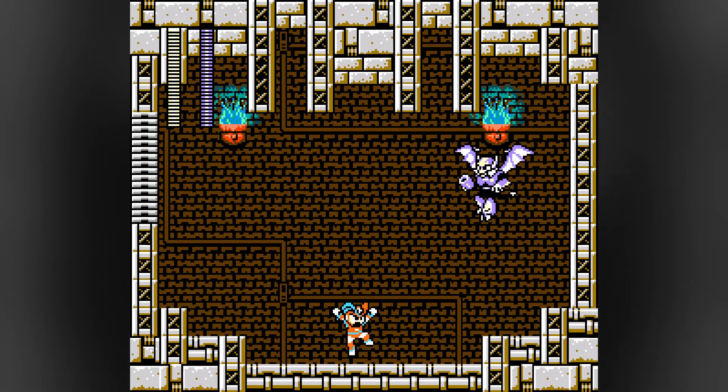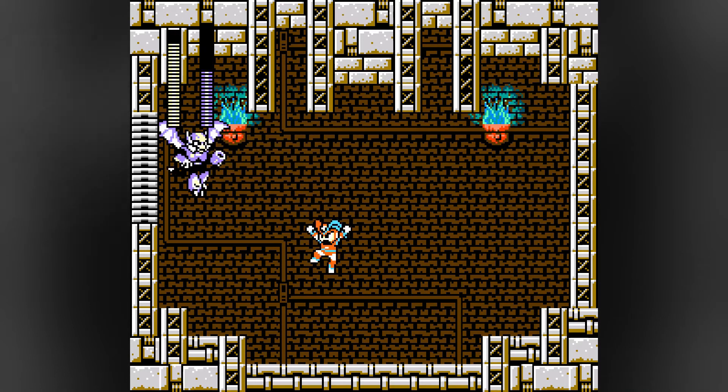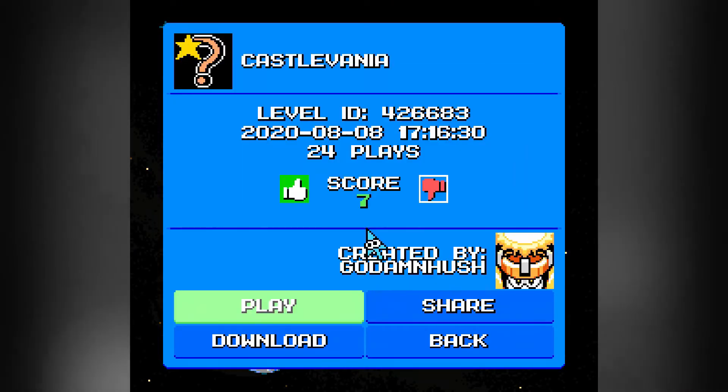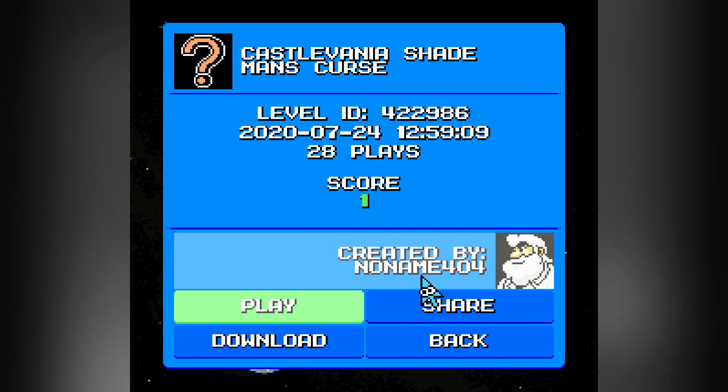Lookie who we have here — Shade Man. What a surprise. I can reach up to the same height as you. Shade Man is hot — not in a way you would think. Shade Man is hot in terms of appearing in my most recent Mega Man Maker videos. But will he appear in Castlevania Shade Man's Curse? Spoiler alert, yes he will, given the title. This level has an ID of 42, 29, 86, 28 plays, and a score of 1.